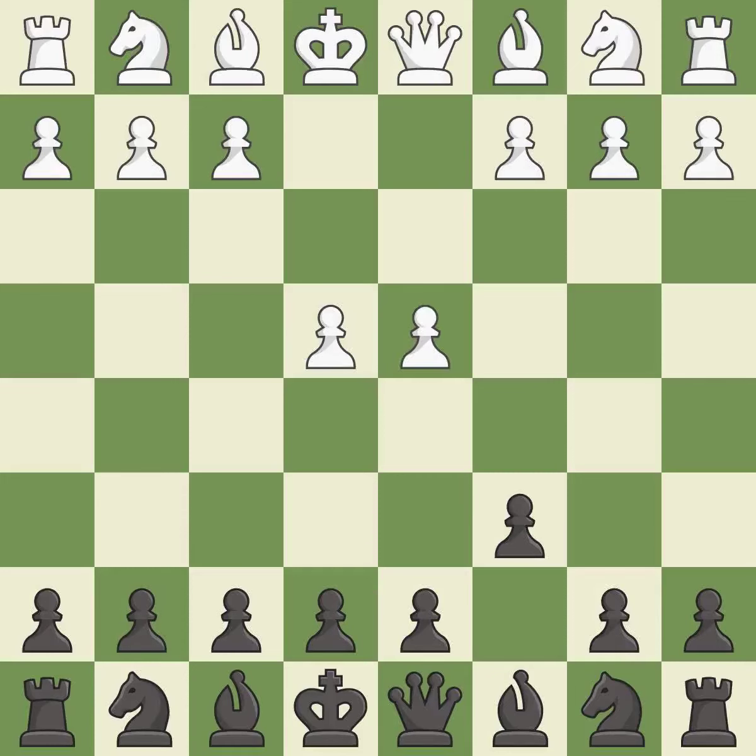d4 grabs control of the center and attacks the e5 and c5 squares. d5 controls the center and attacks the e4 pawn, and c3 protects the e4 pawn and attacks the d5 pawn.